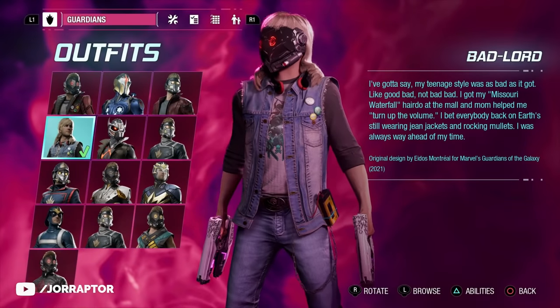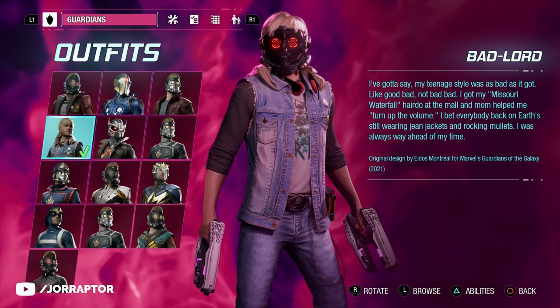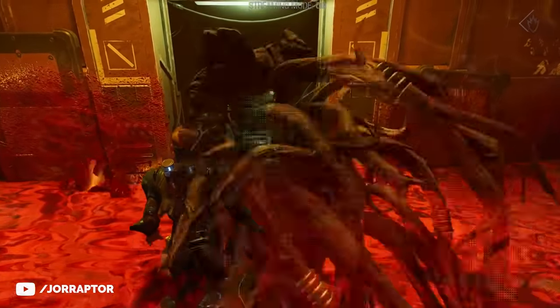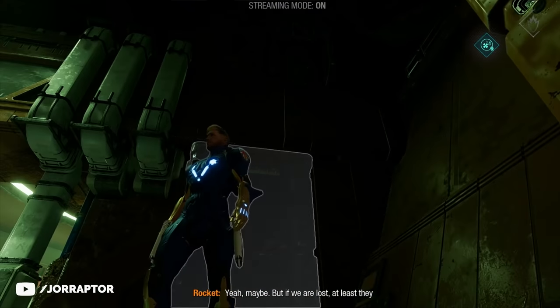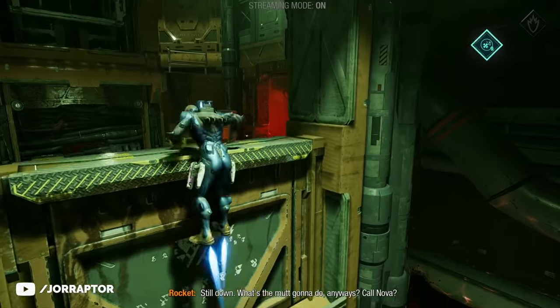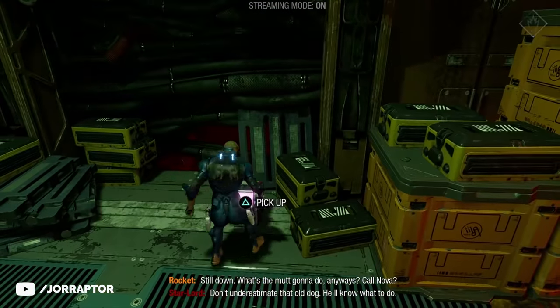For the Bad Lord outfit, be in chapter 8. At one point you can jump down in the Harmless Fuel, and then find an object that Drax can carry and place in front of the tube that you just crouched out of. Then jump on that and you find the chest.